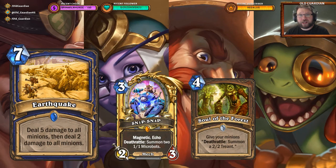Let's not be all doom and gloom, because Shaman is also getting a new card: Earthquake. Seven mana — deal 5 damage to all minions, then deal 2 damage to all minions. Love the flavour: Earthquake and then the Aftershock.